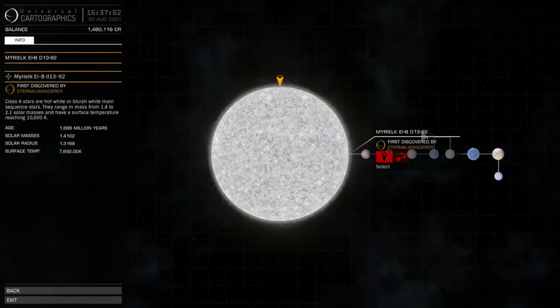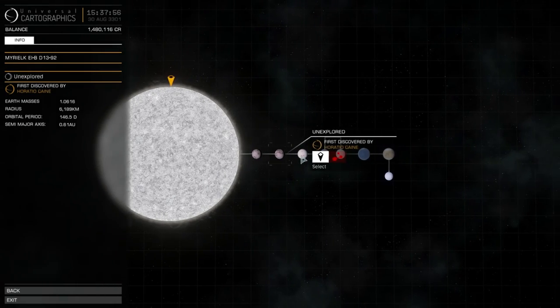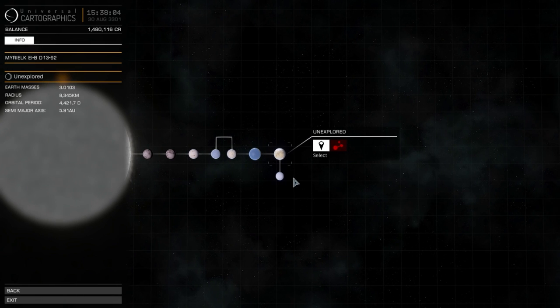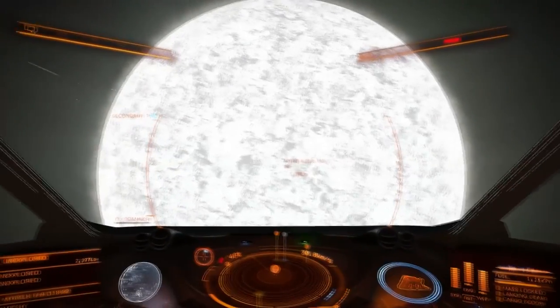We've got something that's finally been discovered - Eternal Wanderer, congratulations. Horatio Cain got some of the planets, and Kerber also - looks like people have shared the system. There's one unexplored world. Let me try and complete this system, since everybody else has done everything except for that one.